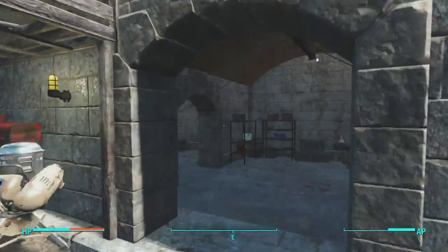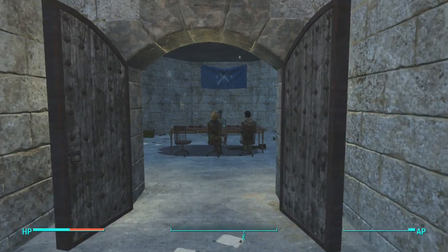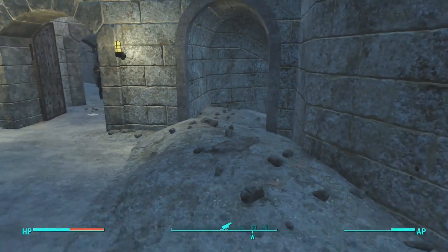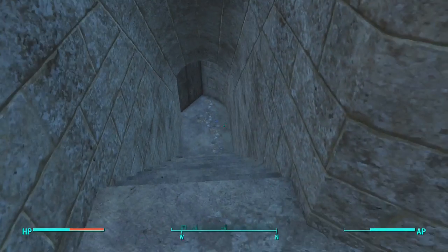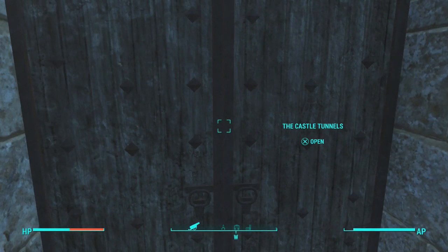Eventually you guys will get to a room over here, which is this big ol' room with double doors. You guys will have to enter the crafting mode and remove some rubble from here — Ronnie Shaw will tell you that you need to do this. Once you guys remove the rubble, all you guys are going to want to do is come down this flight of stairs and enter the castle tunnels.